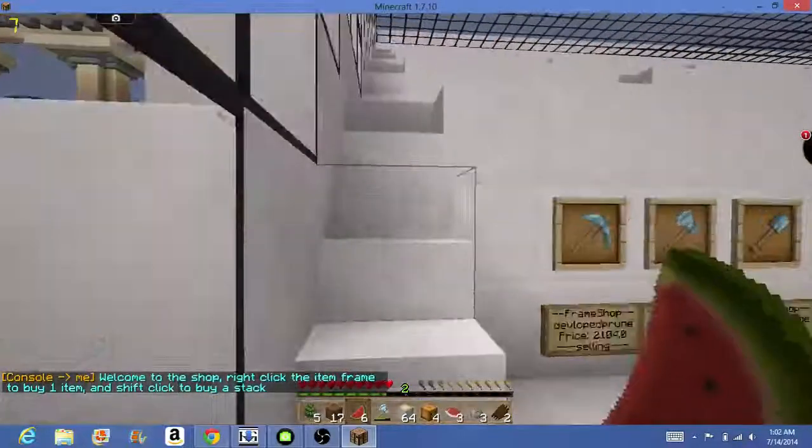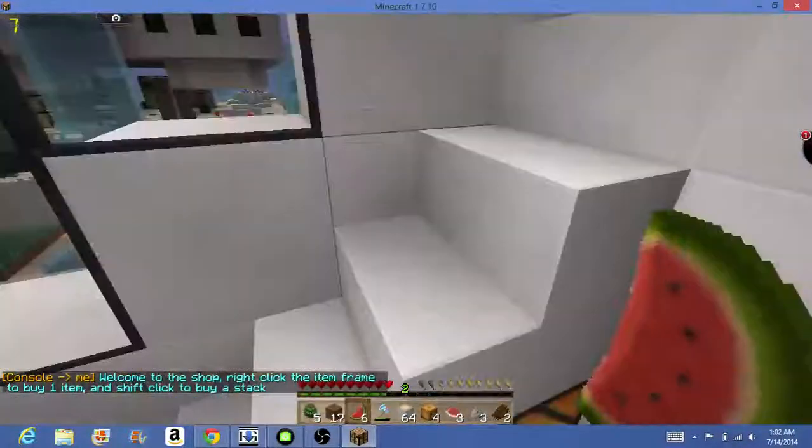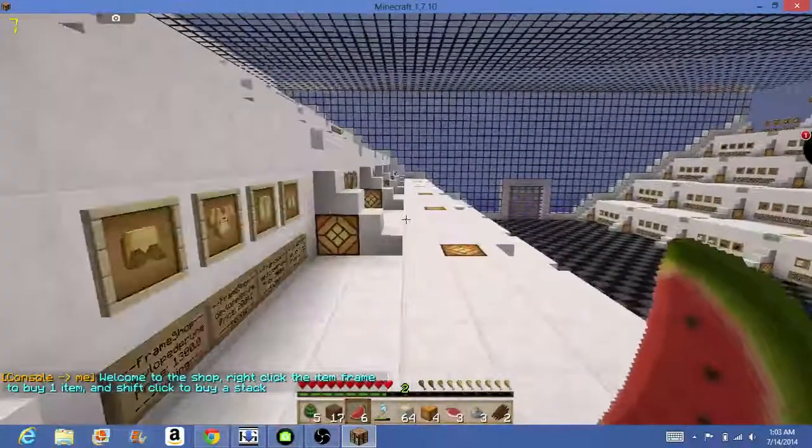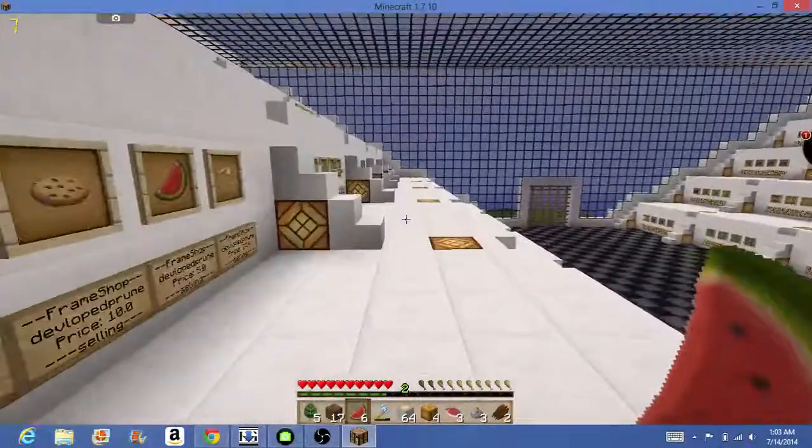We've got diamond pickaxes, gold pickaxes — pretty much anything. There's eggs too, for horses. My FPS is going down so much.